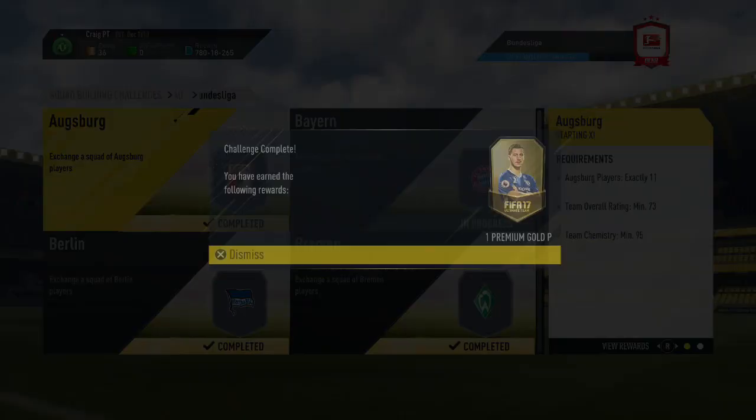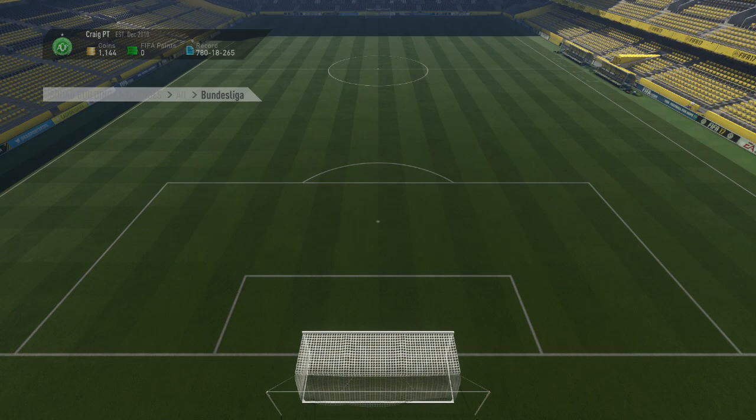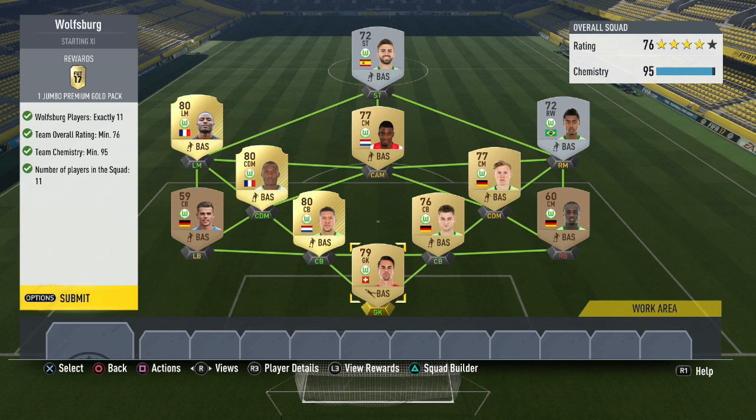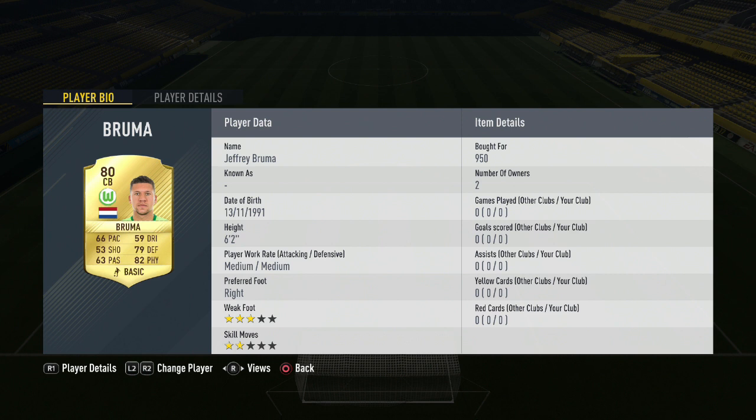Moving on to the final side in this video: Wolfsburg. Starting in goal with Diego Bernaglia for 400 coins, getting full 10 chemistry in the goalkeeper position. Moving to right back, Condé — not a full gold side of course — costs just 200 coins for the bronze player, still getting the required rating overall. In the centre of defence, Robin Nock costs 950 coins — pretty easy to pick up, price slightly inflated but not too bad. Partnering him is Jeffrey Bruma for 950 coins — for a rare gold card that's not much more than his average price. Moving to left back, bronze player Ziegler costs 550 coins — playing slightly out of position but gives you that 5 chemistry in the left back position.